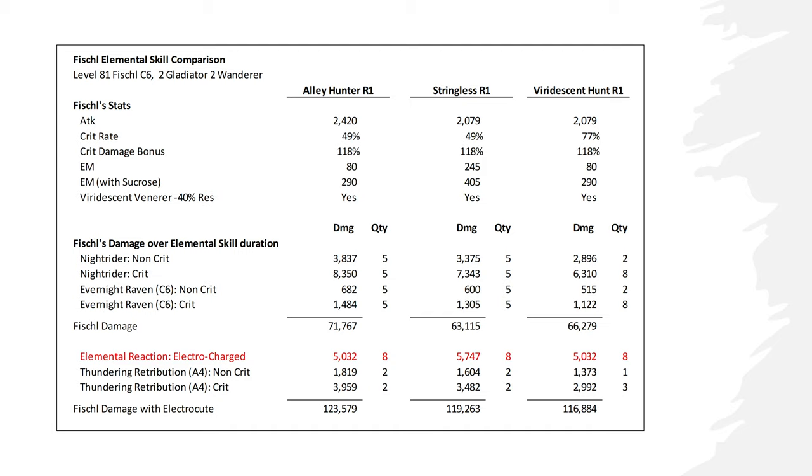Fischl seems to be able to apply 4 instances of Electrocharged within 10 seconds, regardless of whether the active character is also attacking to apply additional electro damage on the target from her Constellation 6 ability. Since Electrocharged hits twice, this means we get 8 instances of Electrocharged damage.